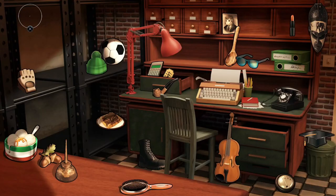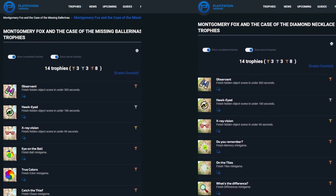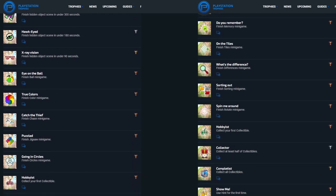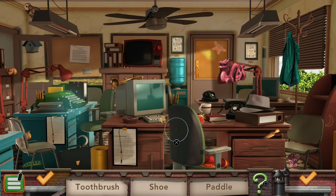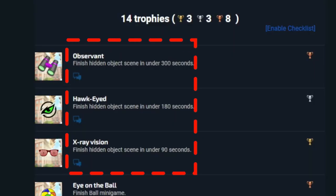Looking at both trophy lists, you'll notice that they are quite similar to each other. Save for the minigame trophies, they will be identical down to the trophy name and the image tile. That's actually quite fitting for how similar the two games are overall, so their trophy lists should be just the same.